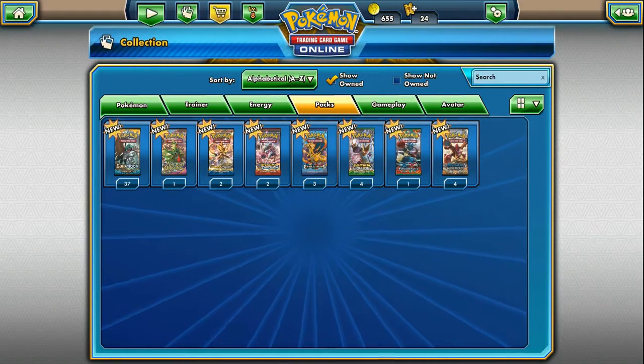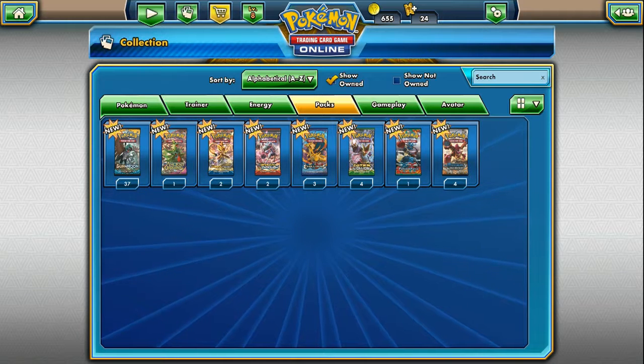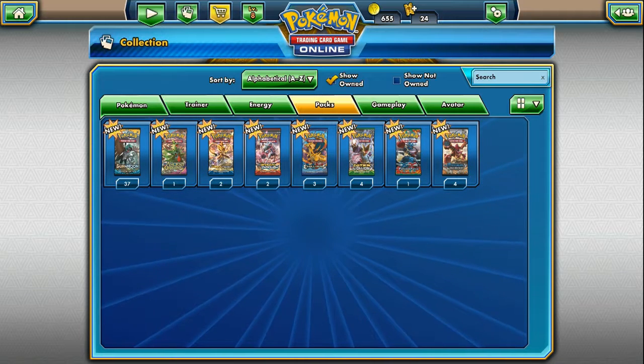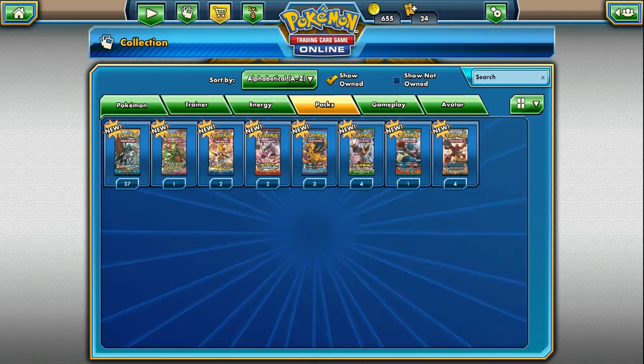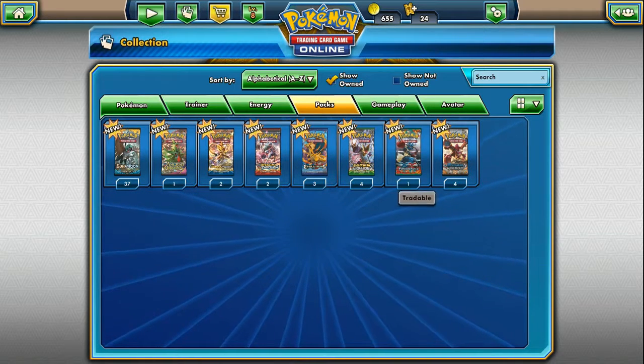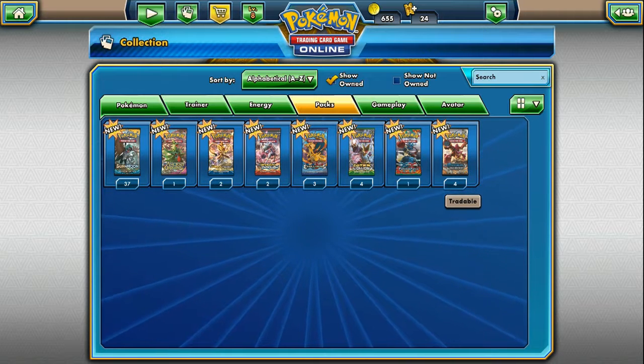How's it going everybody, welcome to the channel! Today we're going to be opening up 54 packs on the Pokemon Trading Card Game Online. We have 54 packs: 37 Sun and Moon, 1 Ancient Origins, 2 Breakpoints, 2 Breakthroughs, 3 Evolutions, 4 Fates Collide, 1 Furious Fist, and 4 Steam Siege packs.